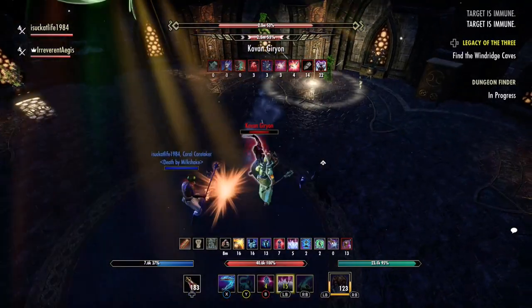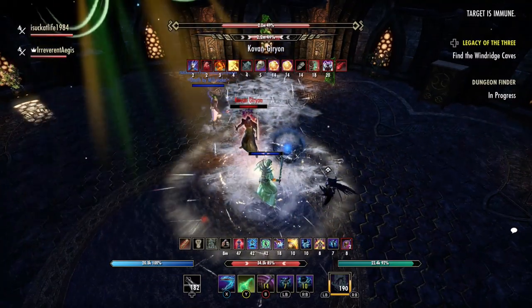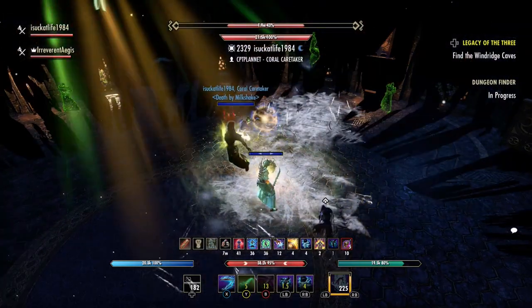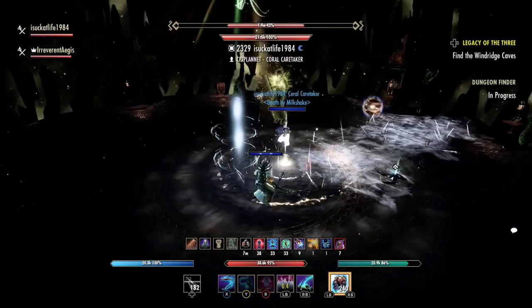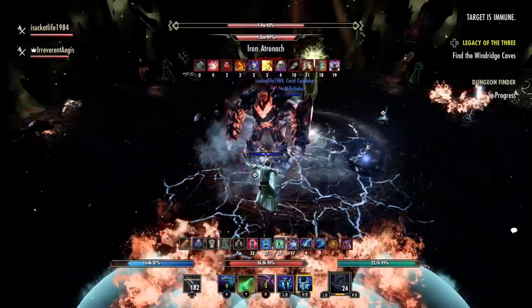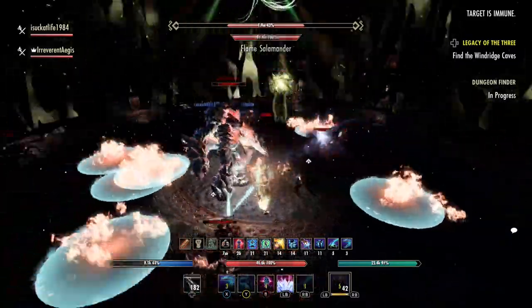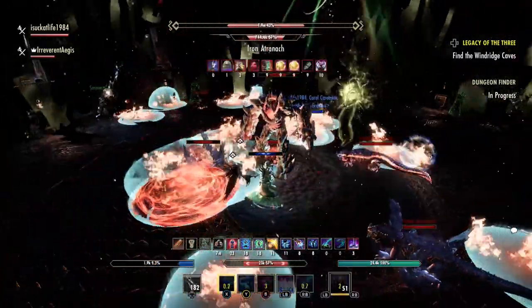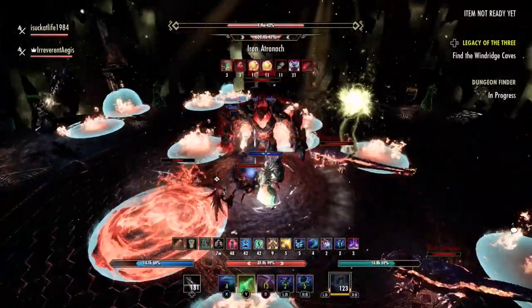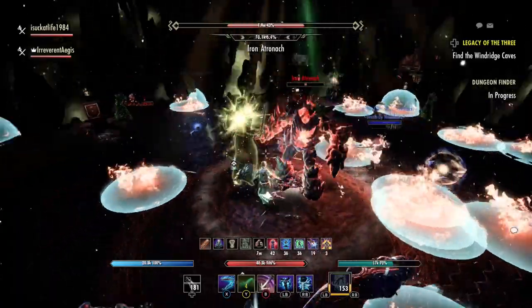Around 45%, the boss will leave another time and summon an Iron Atro mini-boss. There are two types of adds that appear during this phase: flame salamanders, which simply attack your team and can be chained in and taunted, and fire shocks, which perform AoE attacks around where they're standing. As for the atro himself, he sends out a frontal lava AoE, and he has an interruptible lava AoE that he channels — just like the Nix-Ox, this puts a bunch of AoEs around the map and can be interrupted. The third attack is a heavy that puts a lava circle AoE on the ground. Your strategy for this boss is simply face him away from the group, as you normally do, and sidestep his circle AoE.